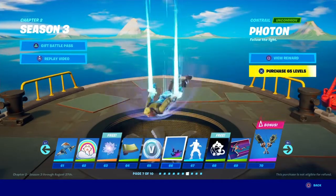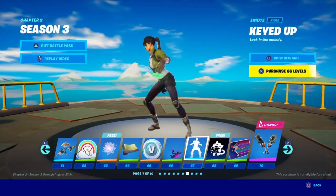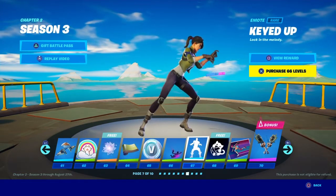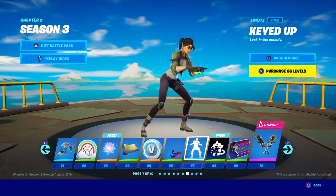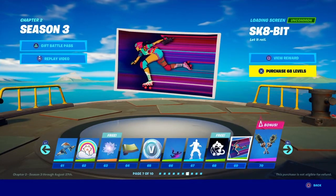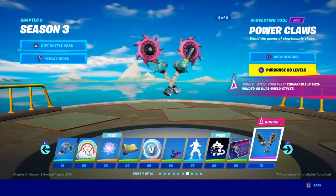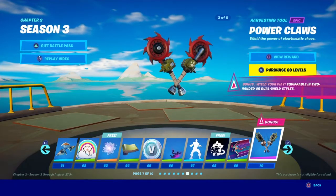'Photon' trail — another meteor trail, not the best but not the worst. 'Keyed Up' emote — they're going for a mutable kind of stuff. It's all been a bit random to be honest. 'Power Claws' pickaxe — not the best, a bit like the Rust Lord pickaxes from Season X. But there is a fire loading screen included. It's alright.